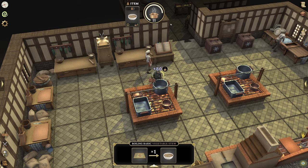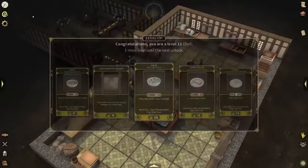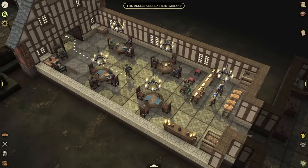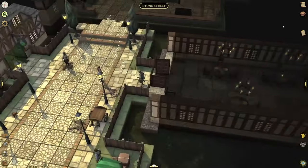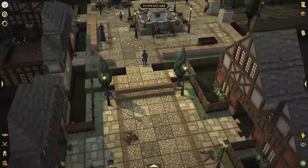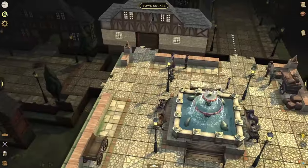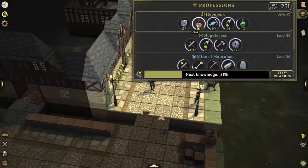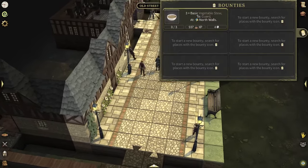As we're finishing up boiling the vegetable stews, we're going to run straight over to the north wall to showcase what turning these in looks like. We got a level up to level 11 chef. Of course we are going to sell the rest of these stews — I should have done that right away in the kitchen so you're not wasting time running back and forth before you can buy more vegetables to continue the process.